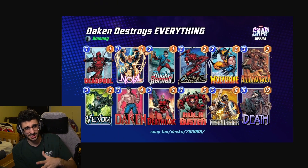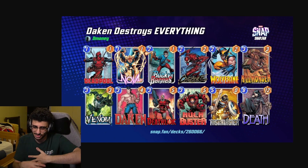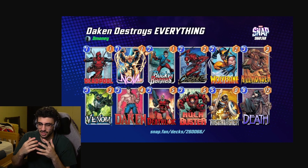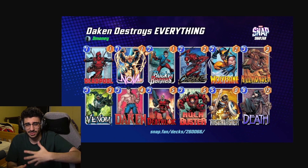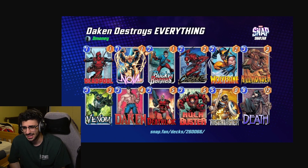I'll also have all the deck links down below if you want to check them out. First up is my Dakin Destroy deck — just a classic destroy build going the Deadpool route. We've got Hulkbuster in here, which synergizes really well with Dakin: it will make him a 9-power card and then with the shard he becomes 18-power, which is really strong. We have Taskmaster to couple with Deadpool for that final turn.